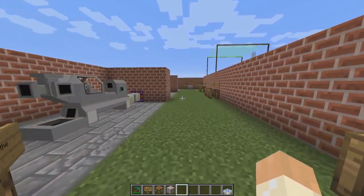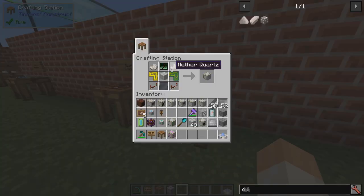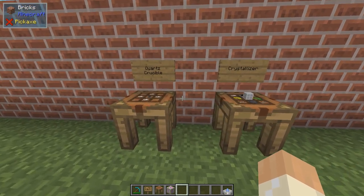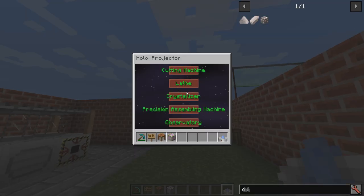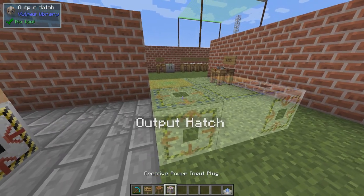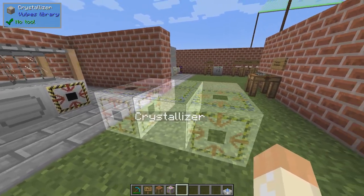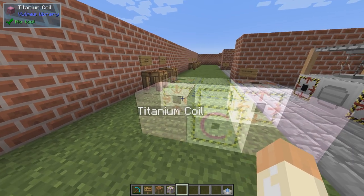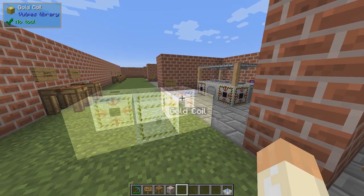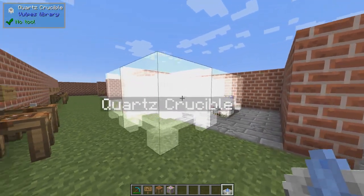We'll actually begin with the crystallizer. Craft it with everything you've seen already from the last episode, together with the quartz crucible. So if we go here in the holo projector and click the crystallizer, it looks like this. It's a two by two by three. If you use better coils, you will have a higher speed, and the second layer is quartz crucible.